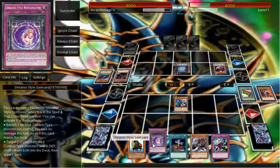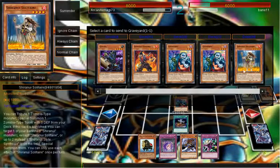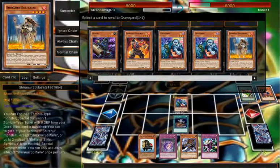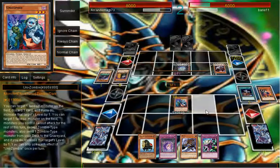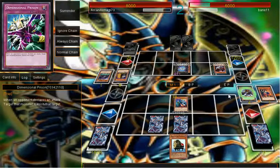So what I'm going to do is activate Foolish Burial. I dumped to the graveyard already, so let's dump — I guess let's dump the Spectral. Then let's go ahead and dump the Mizuki. Alright, and that's that — let's go ahead and set one, set two, and pass.